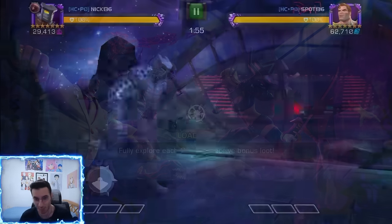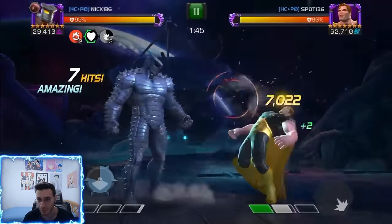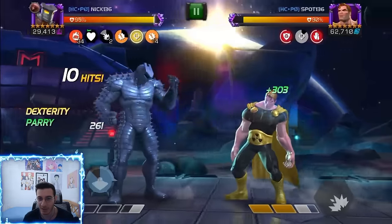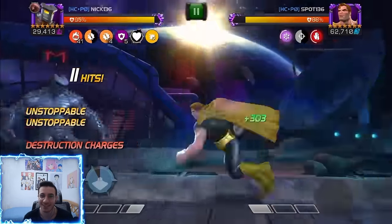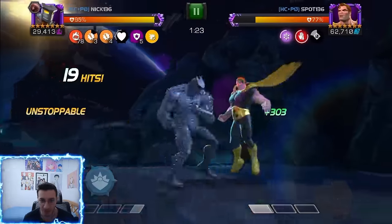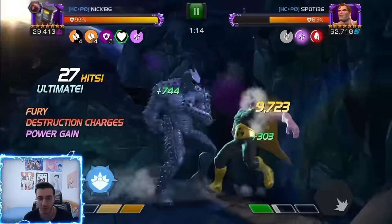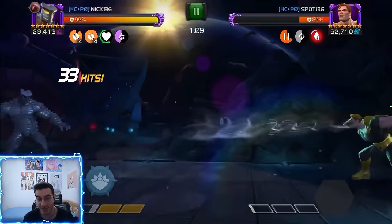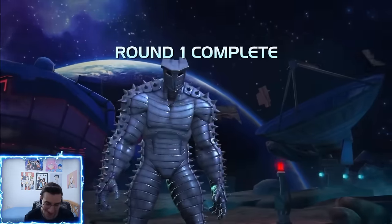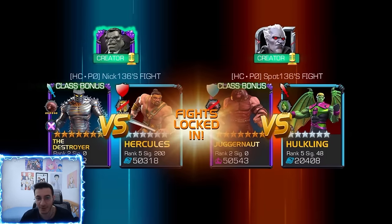Moving on to another rank 3 defender — 345,000 Hyperion, a ton of HP, and we're rank 2 versus rank 3. Destroyer is good for him because you just bait specials and punishing them gains five charges. I try to bait the special two — accidentally get a parry but luckily he throws it after. I throw special one, punish some more specials, do a few intercepts and get to 100 charges. SP2 massive damage — Hyperion has energy resistance too. Rank 3 Hyperion under 60 seconds, 56 seconds — not bad.